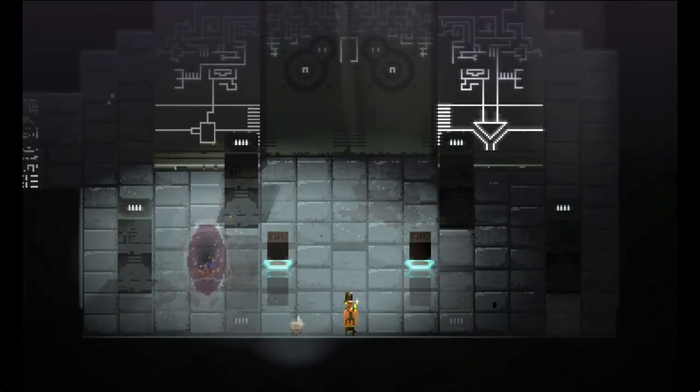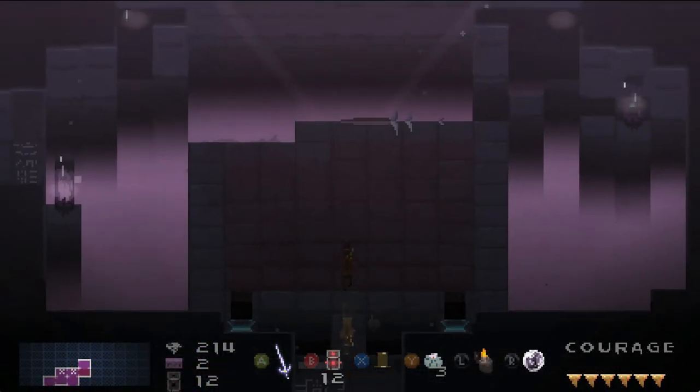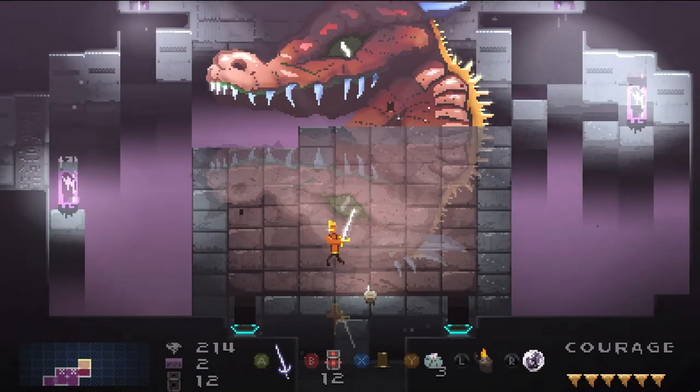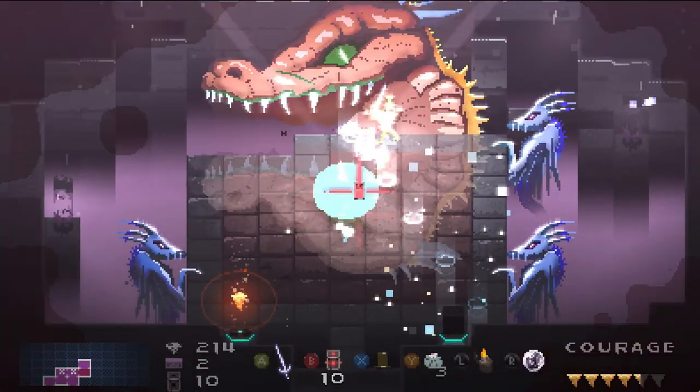The locations of the overworld, the dungeons, the bosses, the secrets, items — everything like that changes based on your world seed. You give it a six-letter world seed at the very beginning and that generates your adventure. Your whole overworld is generated based on that six-letter seed.